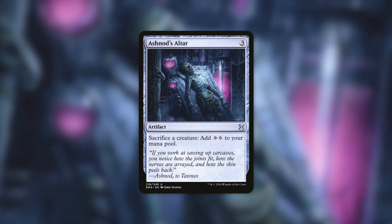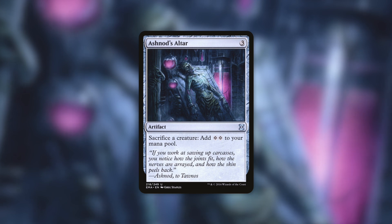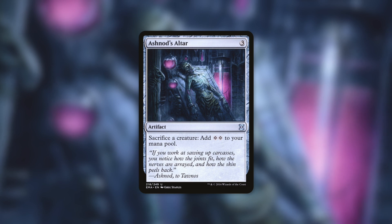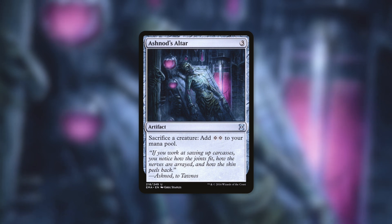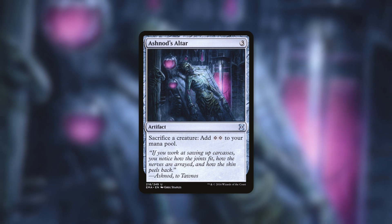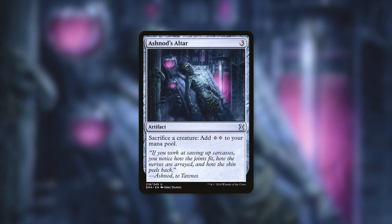Being able to sacrifice our creatures — again cast for free — to just generate two mana every single time is absurd, which of course can lead to incredibly explosive, game-ending turns. If we get both Ashnod's Altar and Phyrexian Altar in play together, it's basically going to be impossible to stop us. Keep in mind too, we've got plenty of ways to make creature tokens with this deck. We can sacrifice a non-token creature, get a token creature as well, and essentially get four mana for just that one creature we cast for free — a massive ritual effect that can lead to very explosive turns.